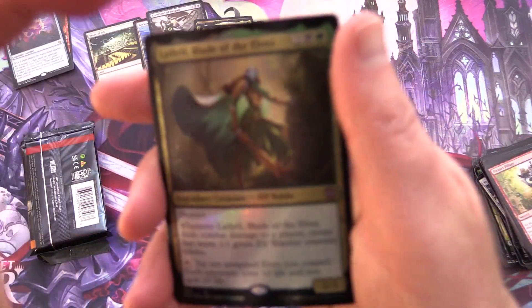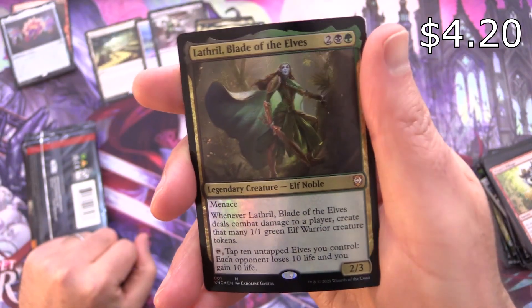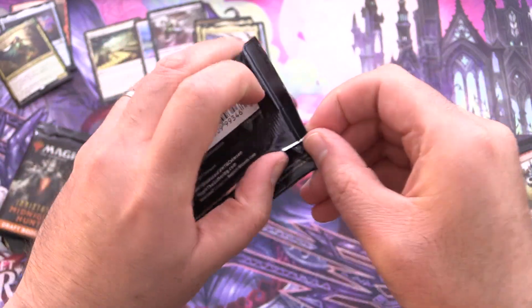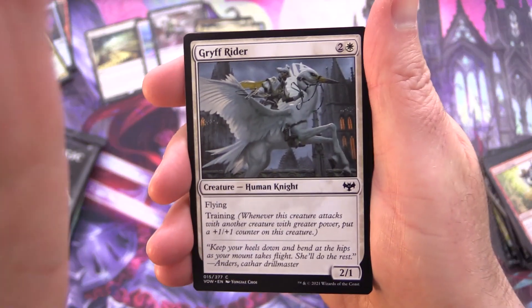What do we got for our promo card? Lathnil, Blade of the Elves — pringle — and that is a Mythic. What are the packs here? Crimson Vow. This is more like what I expect to see in these — this is why I don't recommend you pick these up.